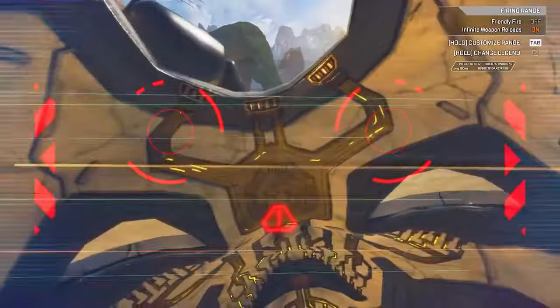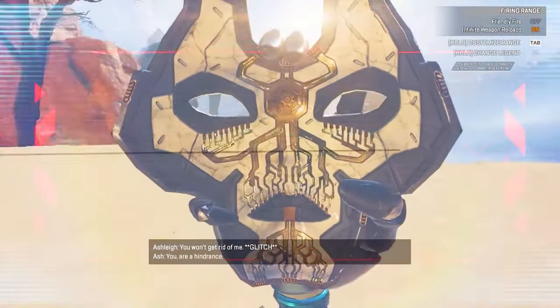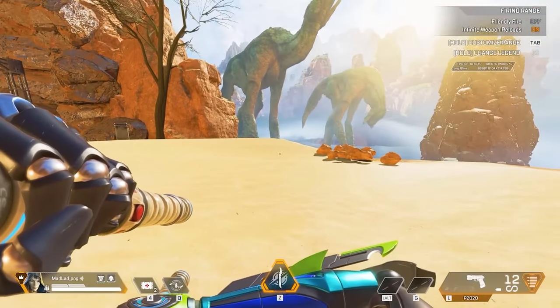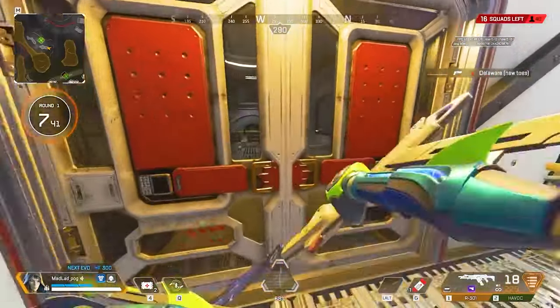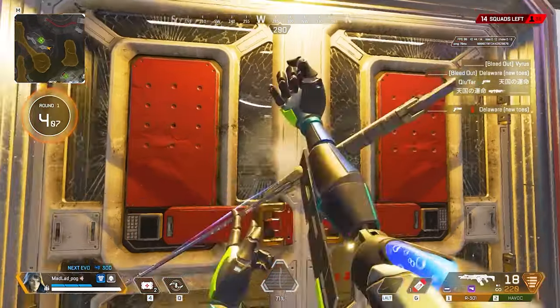Another inspect animation with this heirloom showcases Ash pulling off her mask. When doing so, Ashley — which is Ash's human form — is begging to escape from the compounds of her robot body. Lastly, Ash has a special door kick animation with her heirloom at times that showcases her using her sword from her ultimate to break open doors.